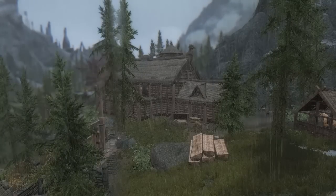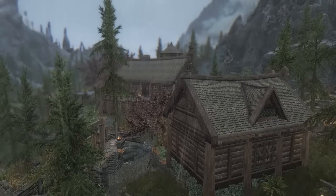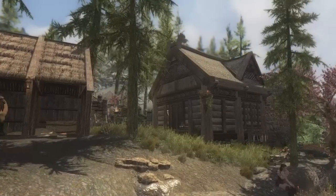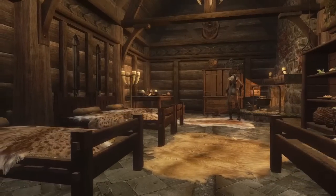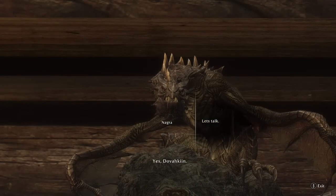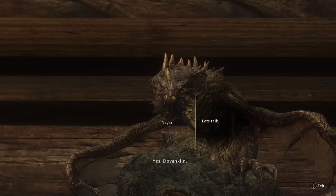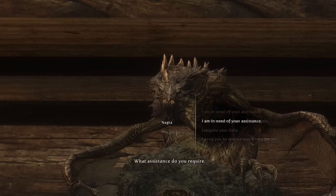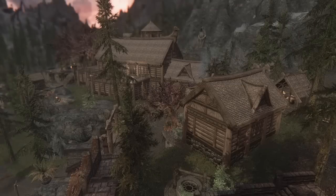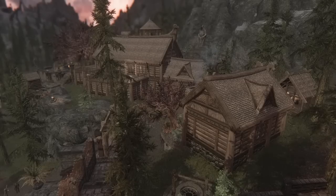Finally, Lakeview Manor Extended adds a new house close to the Lakeview Manor. Inside this house you will find some more bats and a small dragon. You can enable or disable some features by talking to this dragon.